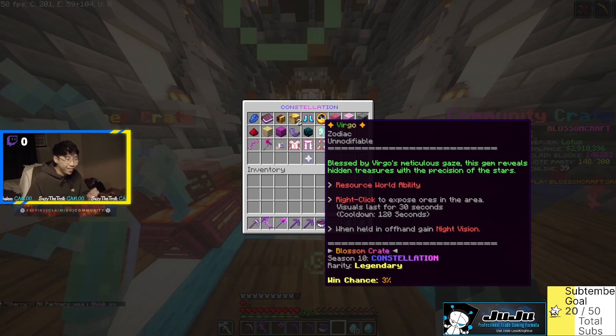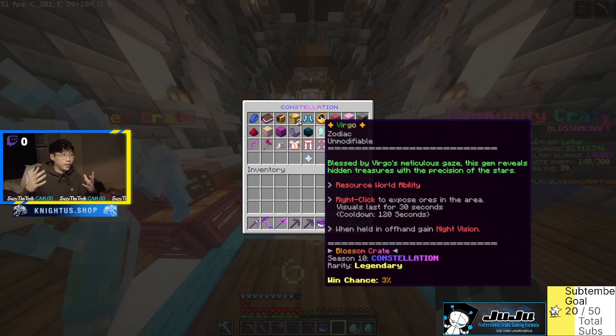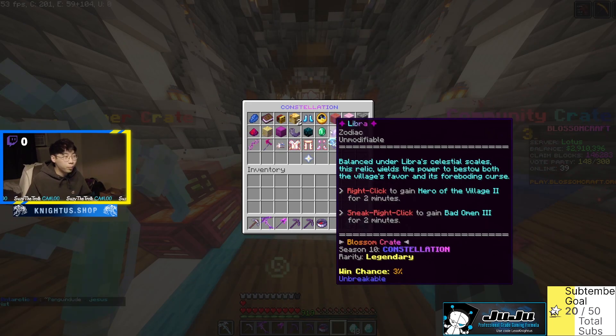So we have another ore exposure item, which is actually awesome. I'm assuming these are items you can fuse together — if you get all 12 it's kind of like an infinity stone thing. Moving forward, we have the Libra — balanced under Libra's celestial scales, this relic wields the power to bestow both the village's favor and its foreboding curse. Right click to gain Hero of the Village 2 for two minutes; sneak right click to gain Bad Omen and Pillager level 3. Seems like a great raid item.